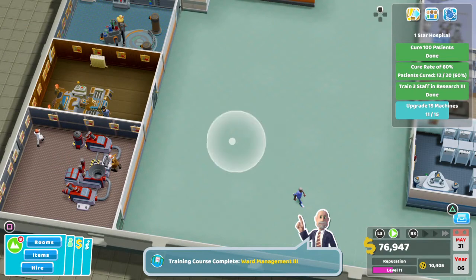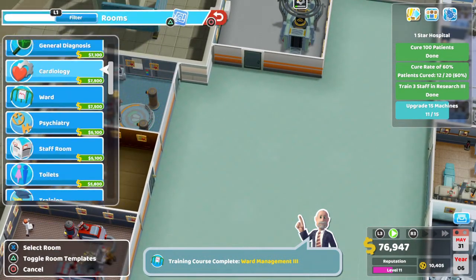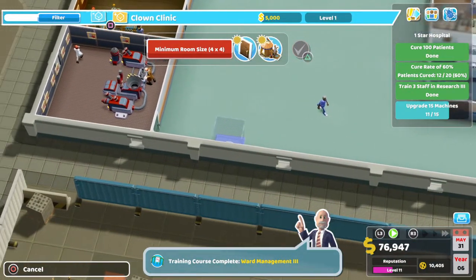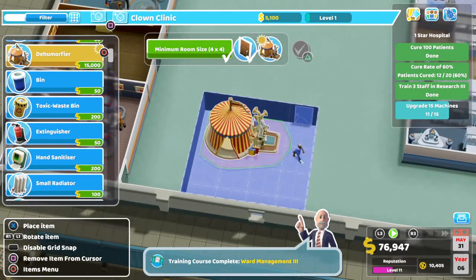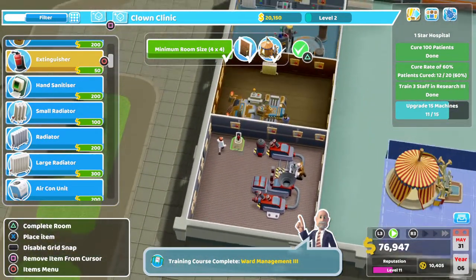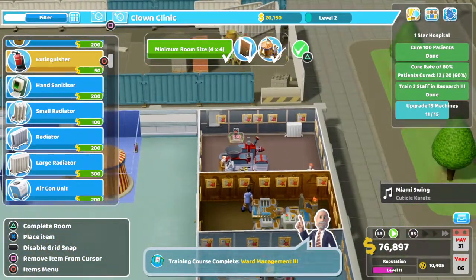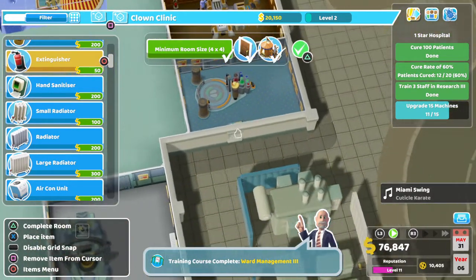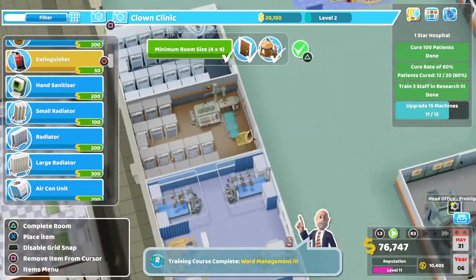We've got enough treatment nurses, so I think it would make more sense to do the clown clinic than a treatment room, which requires a doctor. So let's stick that there in the corner. I think I've been slacking on the fire extinguishers — just come to think about it. Wow, I really have.